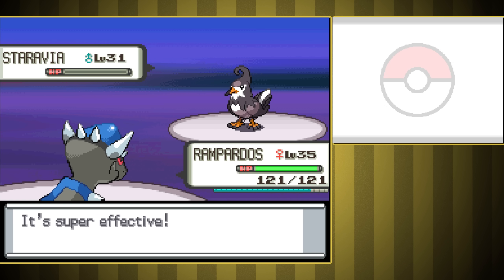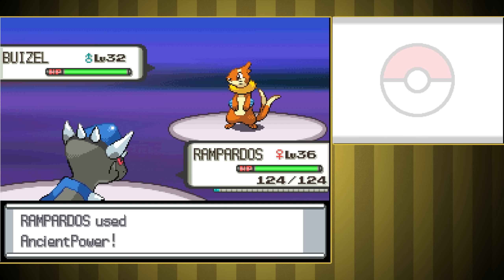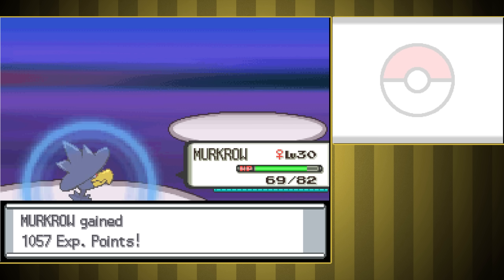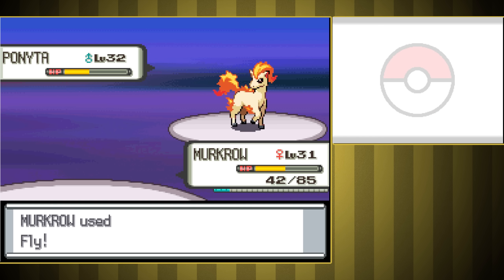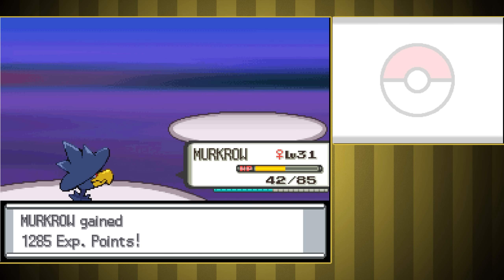Next up is our rival. He starts with Staraptor, so we just one-shot it with Ancient Power — we learned Zen Headbutt in the process. Second is Buizel, who actually survived Ancient Power, but instead of using water moves it used Swift, then Aqua Jet, so we made it faint no problem. Grotle's next, so I had Murkrow fly a few times to take it out. Ponyta's up next — we used Fly but missed a 95 accuracy Fly, ending up caught in Fire Spin. We still took him down with about half our health left. Last is Heracross, but it's double weak to Flying type, so we just hit Fly once to take it out.